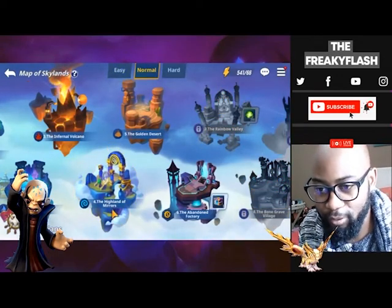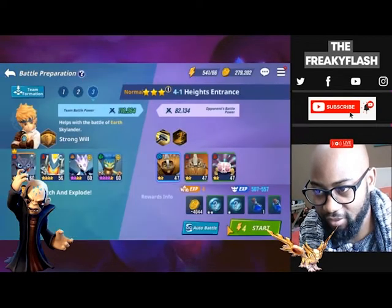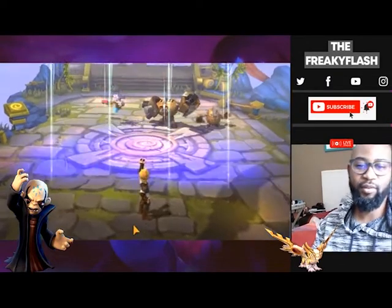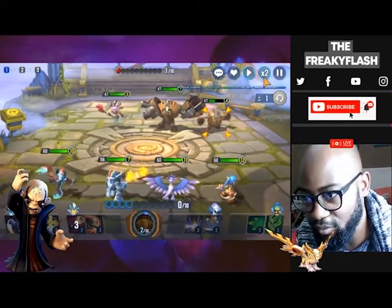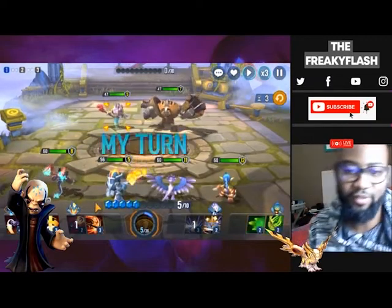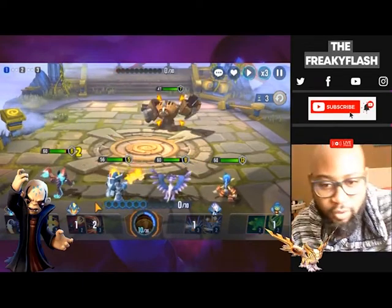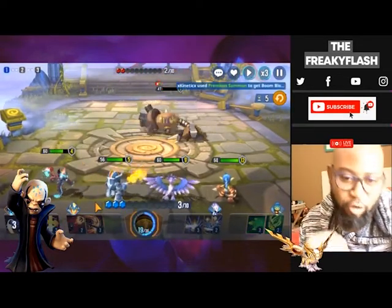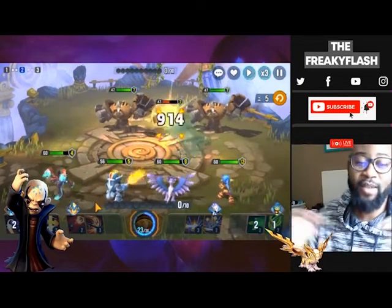In normal mode, once you've cleared 2.6 you get access to times three speed which speeds up your runs a bit more. Times two is what you start with until you clear 2.6, and then times three just makes things a little faster. Once your team is at four-star, clear the second island to unlock times three speed, then rinse and repeat auto farming until you've maxed everything out.